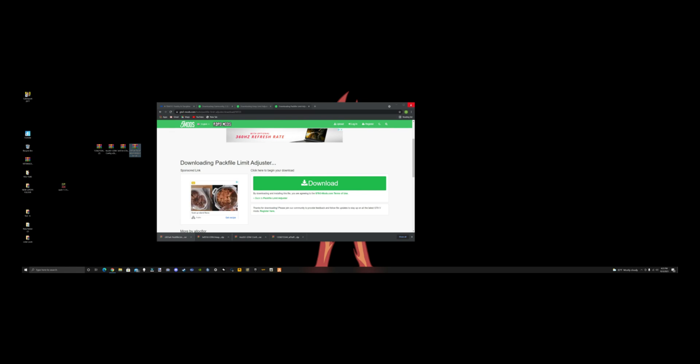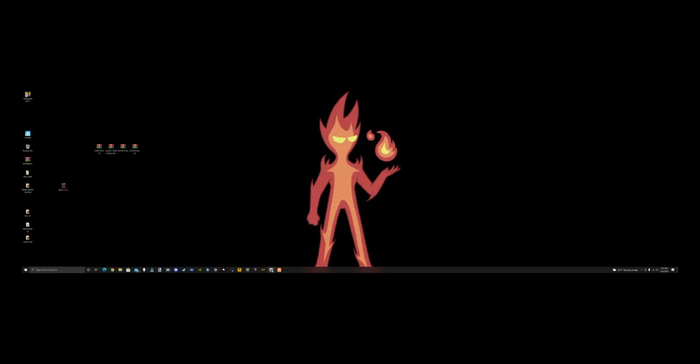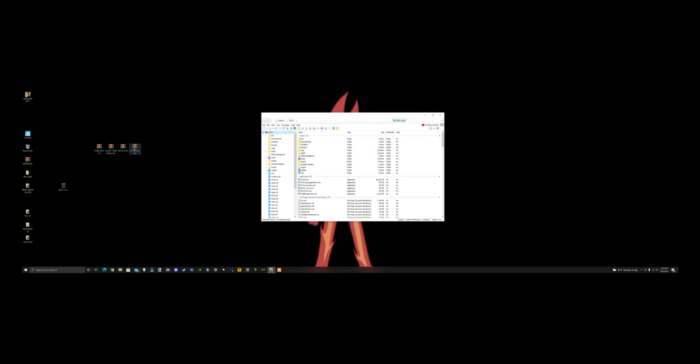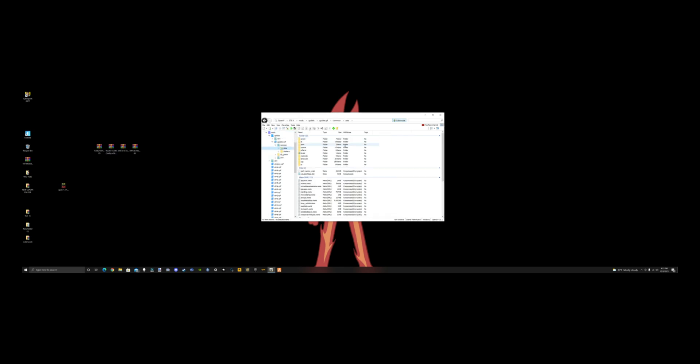We're done downloading, so we can close out of the browser. We're going to pull up OpenIV. Hit Windows, edit, yes. The first thing we're going to do is install the Game Config. To get to your game config, go to mods, update, update.rpf, common, then data. You want to go to favorites, add to favorites, and save it. Then scroll down to your game config.